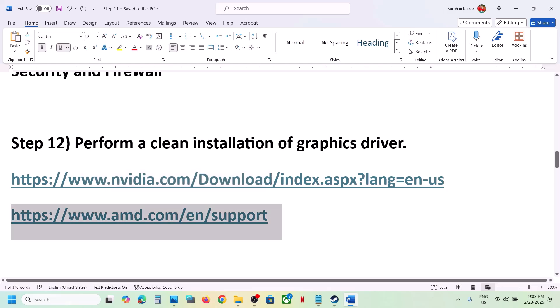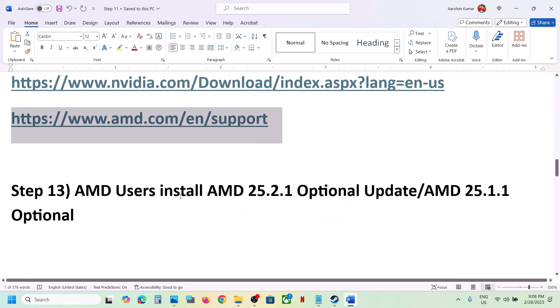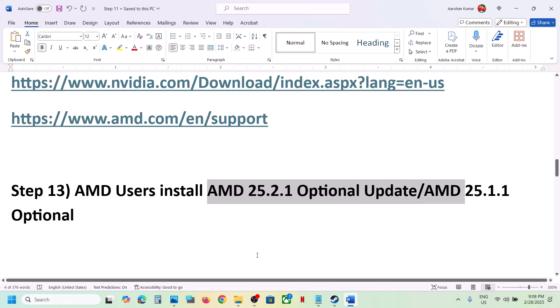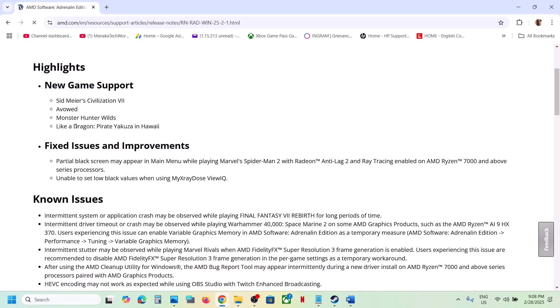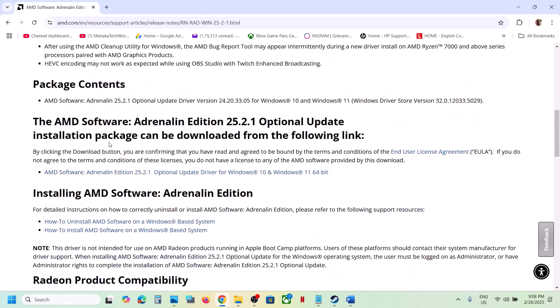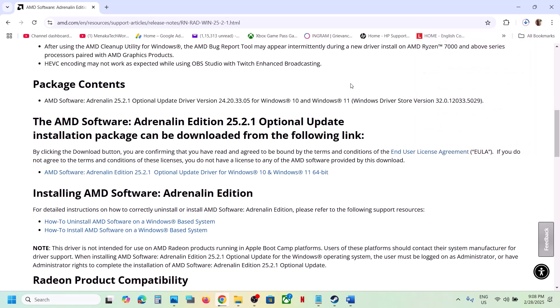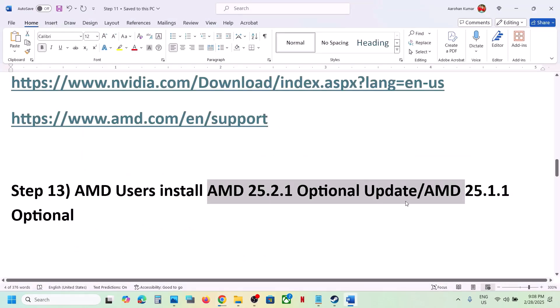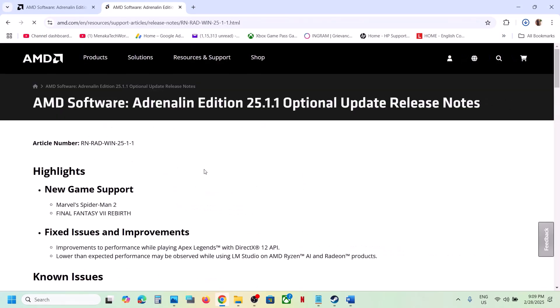For AMD users, first uninstall the current graphics card driver, restart your computer, then go to the AMD website, select your graphics card, install the latest BIOS and latest graphics driver, then restart. Also install the AMD optional update 25.2.1 — search for it in Google, go to the AMD website, find the Monster Hunter Wilds support update, download and run the EXE, restart your computer, and launch the game. You can also try the AMD 25.1.1 optional update if needed.